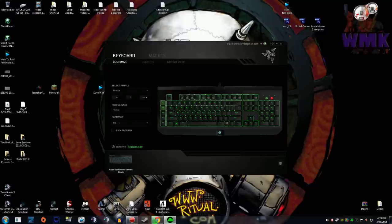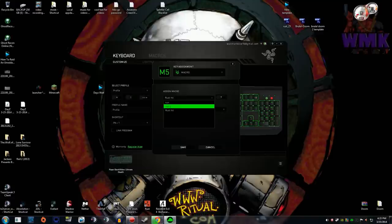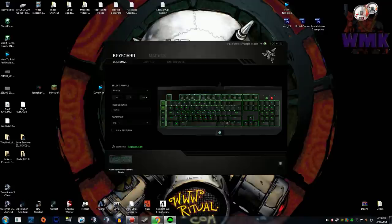By the way, this is the new keyboard I have — it's linked in the description. It's the new 2014 BlackWidow Ultimate Razer Stealth Edition, so it's a little quieter. You have to choose it as a macro, choose the correct one you want. I already have one so I just made 'Run 2'. This is important: you have to choose 'toggle continuous playback on and off by assigned key,' otherwise it'll just go forever.